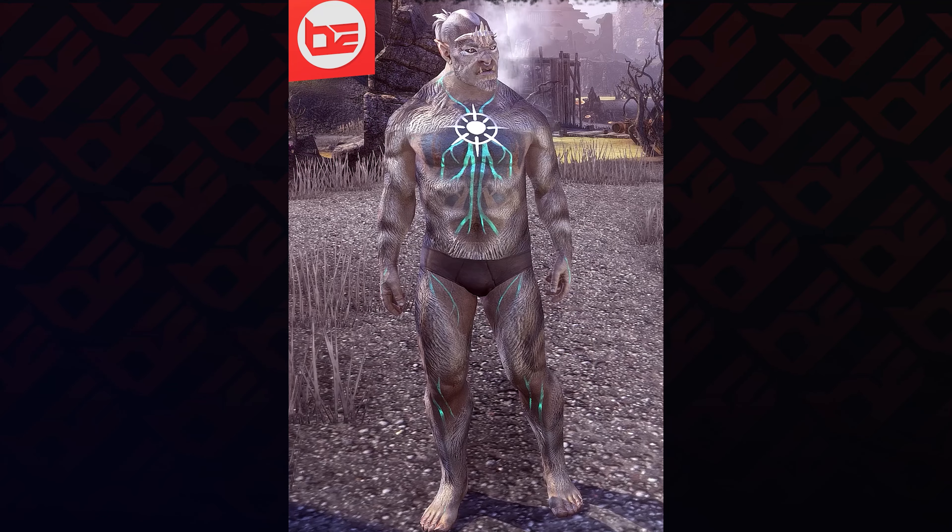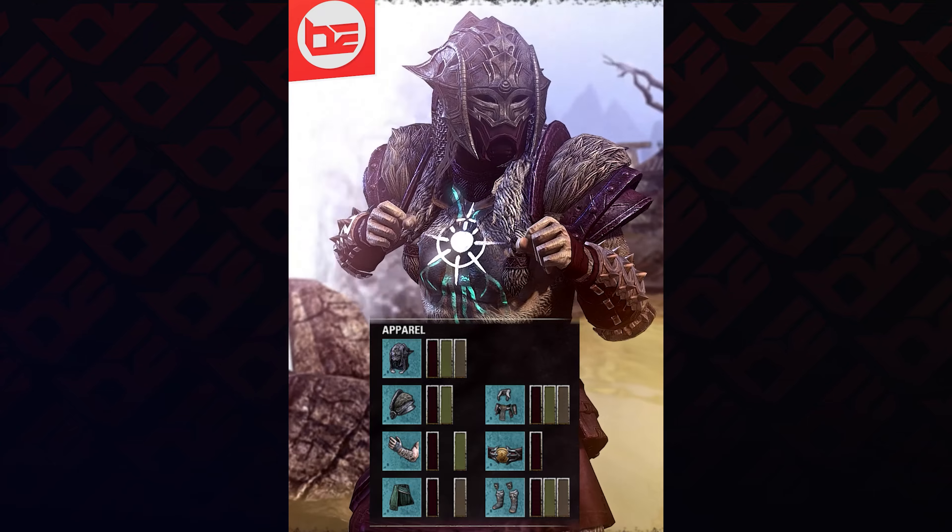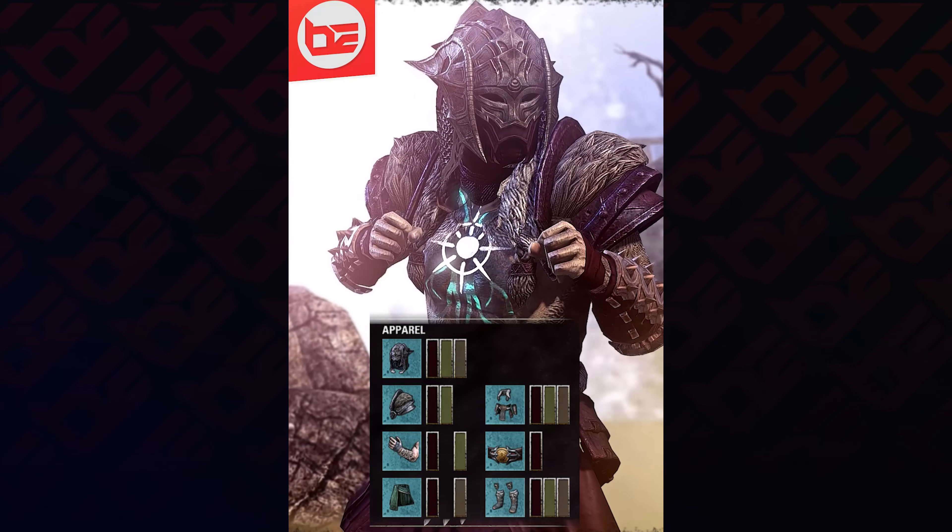Then cranking the look up to 11, we have Boralus Wolf Pelt Skin with Magica Everlasting Body Marks. For the colours we use a mix of Rank 9 materials, Automaton Bronze, and Rank 3 materials.